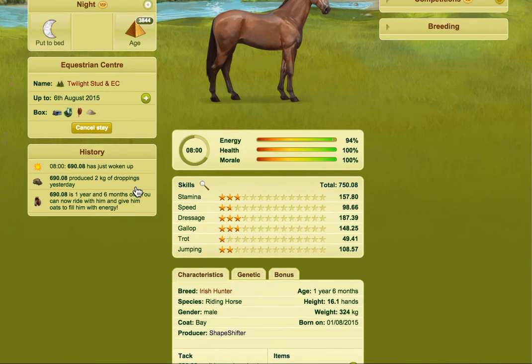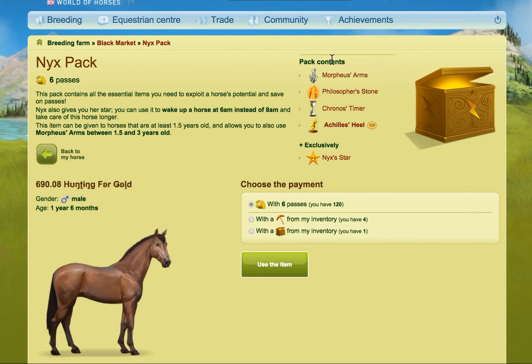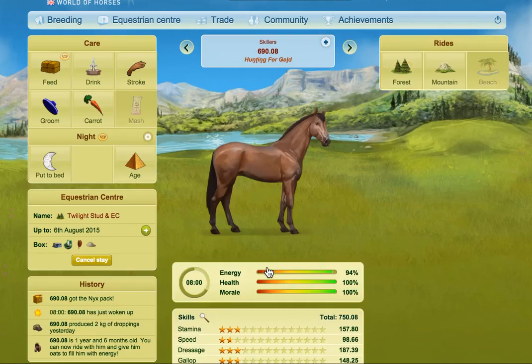The next thing is the next pack. The reason I advise next packing at this age is because at one year and six months it saves you age and points. If you don't want to use a next pack you can use these items separately, but the reason I go for the next pack is for two reasons: one, I get it for my Balios, and secondly if I were to get these separately that's three passes, two passes - so that's nine passes when you can get this for six. So we're going to use the next packs I have in stock.